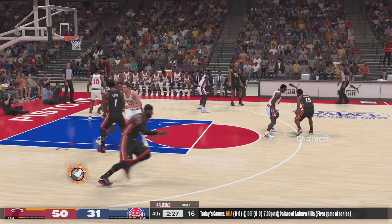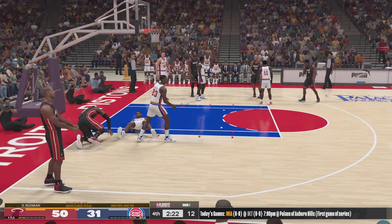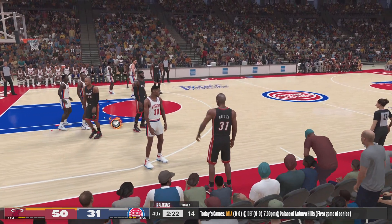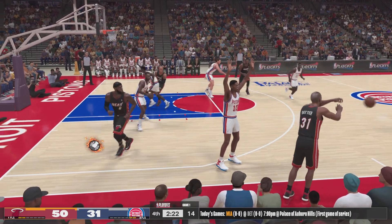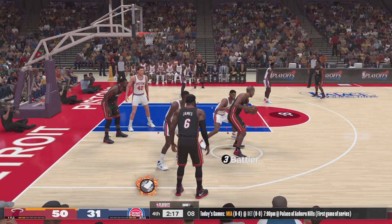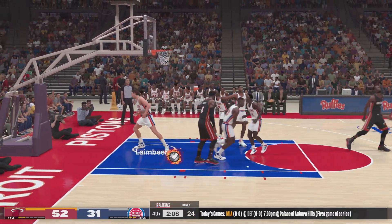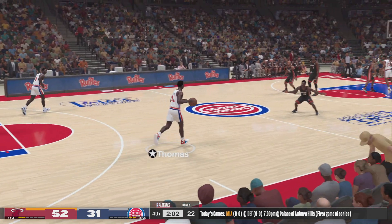Chalmers against Thomas, Chalmers passes to James. Fourth quarter of play, over three and a half minutes gone by. Six on the shot clock — the Heat need to get a shot off. And Chris Bosh with the slam — nice explosion to the basket by Bosh, who wastes no time throwing that one down. Pistons trail by 21.